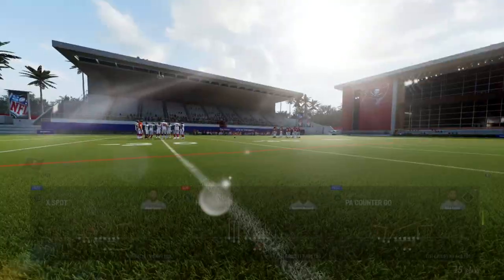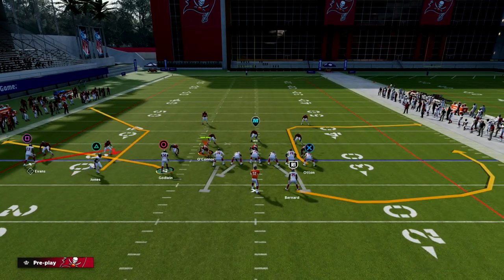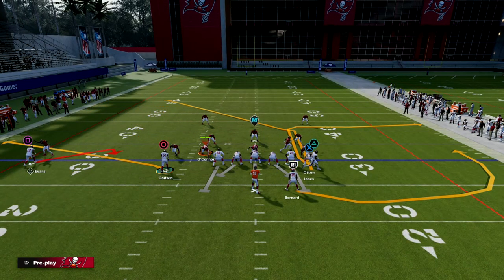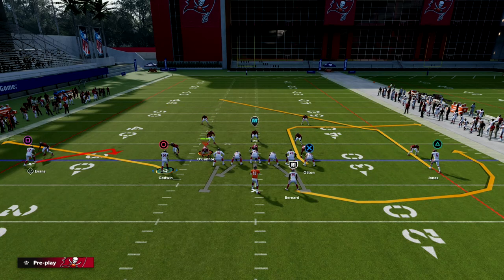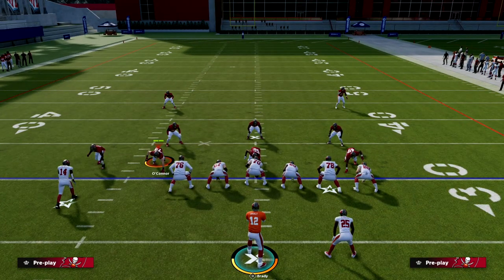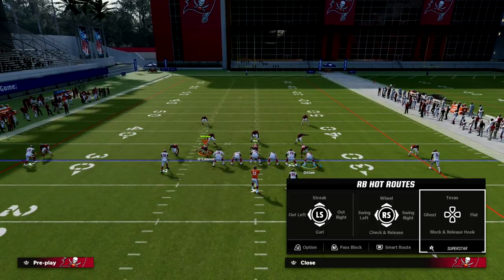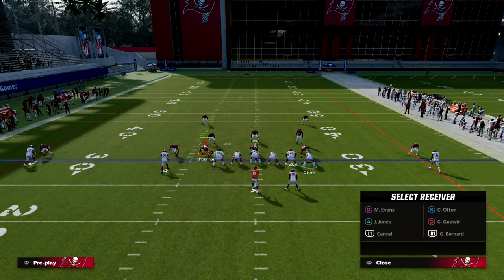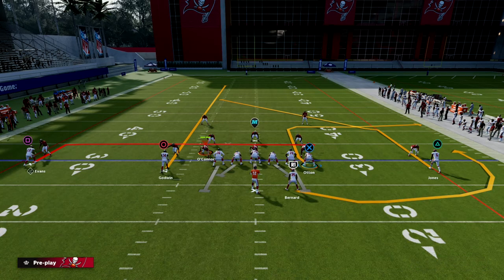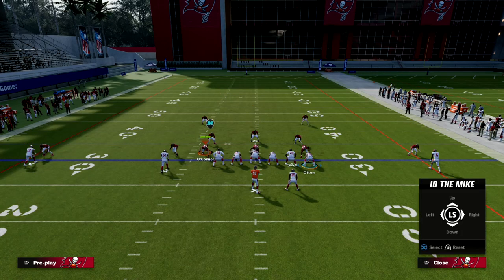The play is X Spot out of Trips Tied In. What we're going to do is motion this receiver over, and what you're going to see is this turns the corner route into a pretty interesting post route that can be very effective. What I like to do is leave this little quick out to the tight end, streak the slot receiver, and then put the backside receiver on an in route. You can see this is what the play art looks like, and you can block the running back to give yourself a little bit of time.